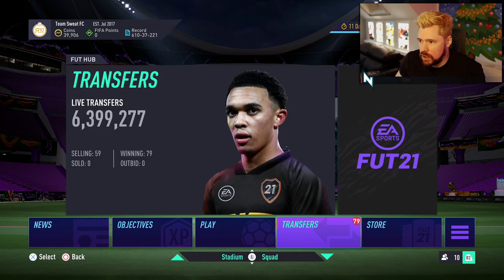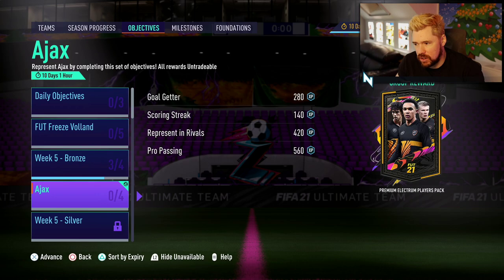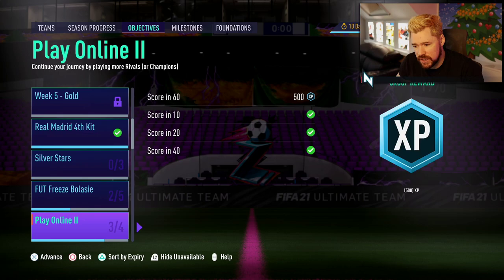What's up guys, Penthes here, welcome back to another FIFA 21 video. The IAX objective is still there — week five bronze is still bugged. For those of you stuck on week five bronze, you can do this against a friend in online friendlies. It doesn't work against AI or regular people in online friendlies, but it does work against a friend.